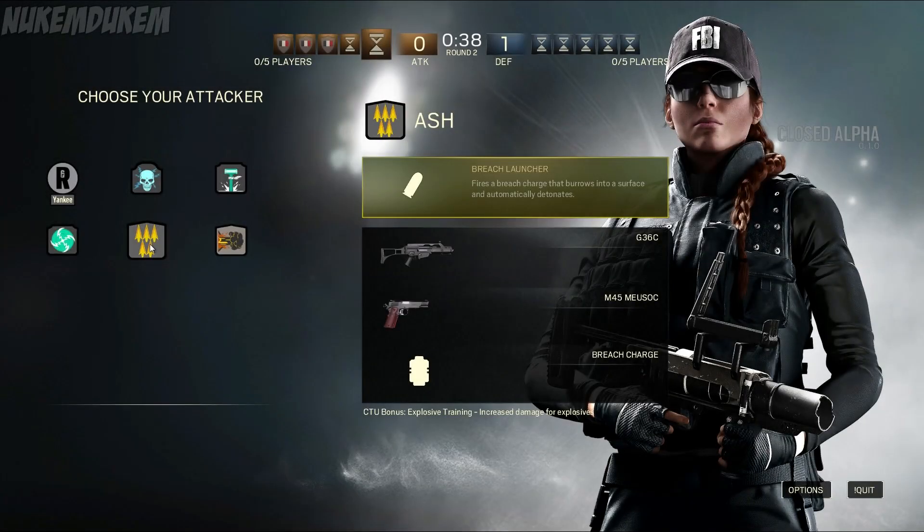Next we have Ash. So far she is the only female available to play in the Alpha. She has a Breach Launcher where she can fire a Breach Charge that burrows into the surface and automatically detonates. The only confusing thing is that she also has standard Breaching Charges — if you have a Grenade Breach Launcher, why would you need them too? I assume she uses the standard ones when she runs out of launcher charges. She also has an automatic gun, a G36C, the M45 MSOEC, and Breaching Charges.